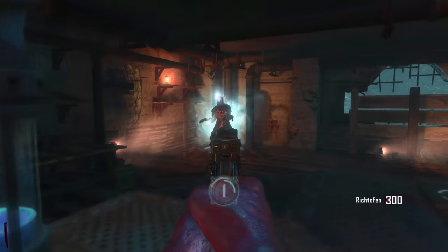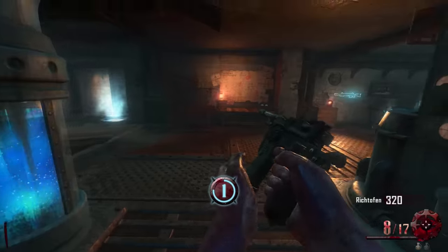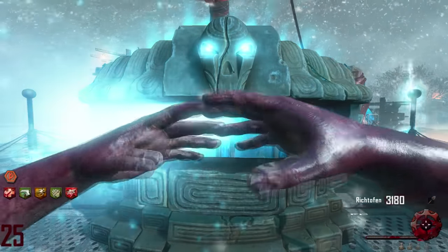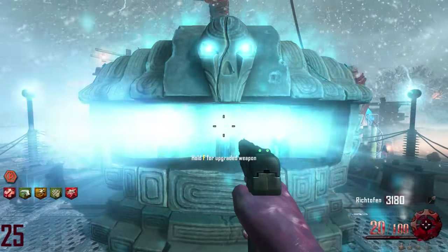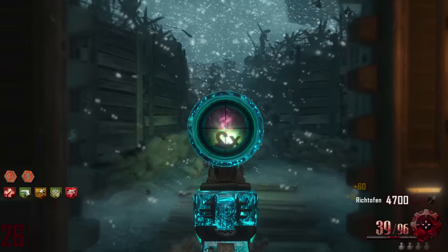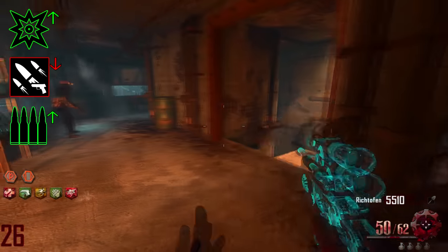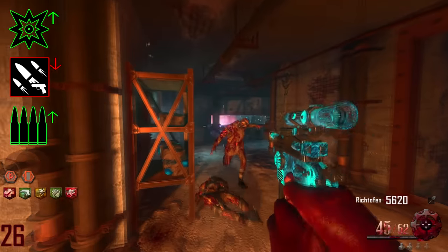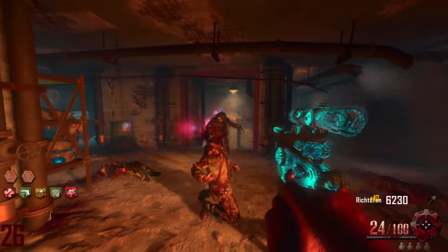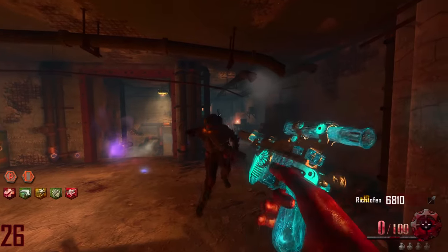One of the other starting pistols is the Mauser C96. Unupgraded, it's a very weak standard starting pistol — multiple shots on round one — but it looks extremely badass. Once upgraded, it becomes one of the greatest weapons in zombies history that isn't a wonder weapon. It becomes the Boomhilda: damage gets a huge increase, fire rate takes a slight decrease, but overall ammo actually increases for once — very rare for a starting pistol. The headshot multiplier and overall damage output are literally insane. I like to refer to it as the Ray Gun Mark II's baby brother.